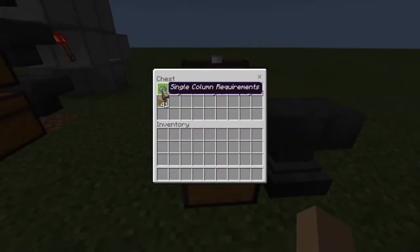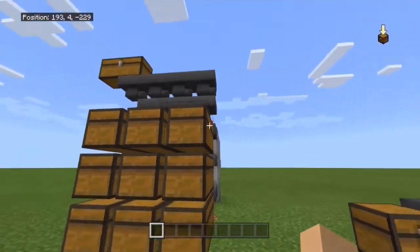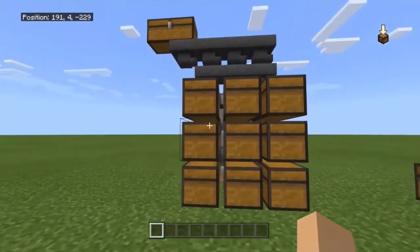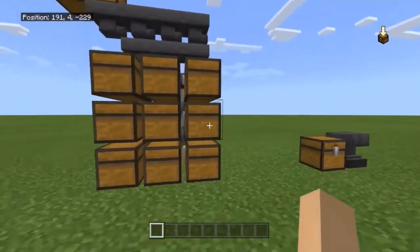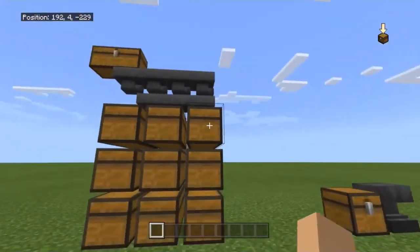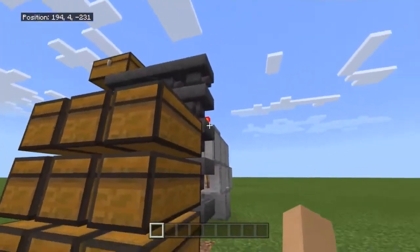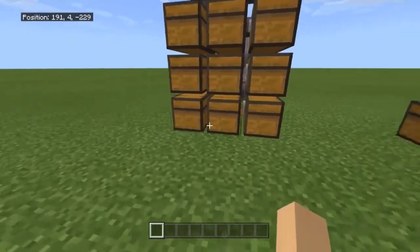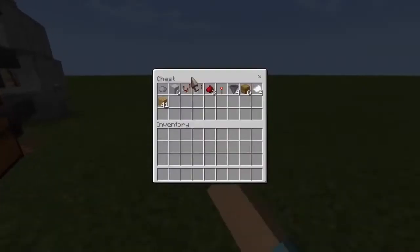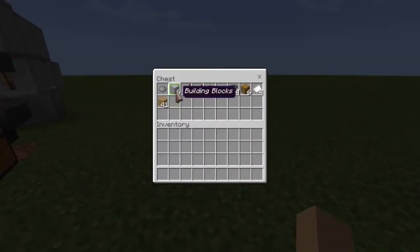As I was told in my last item sorter video, I should give the materials in columns. So I'm going to show you the single column requirements — the minimum requirements you'll need for each column. These are three columns combined: one column, two columns, three columns. If you have a 16-wide sorter, you'll need to multiply each material by 16 to get the exact number you'll need.